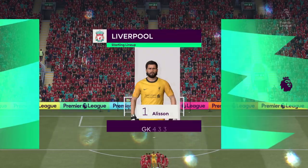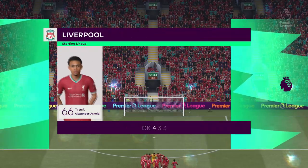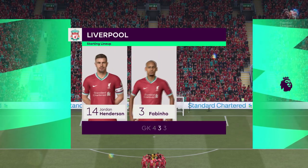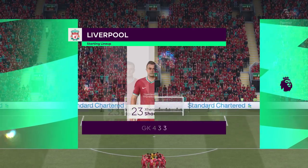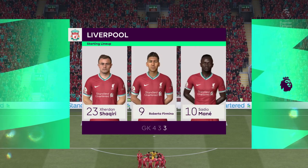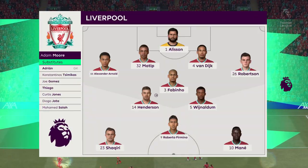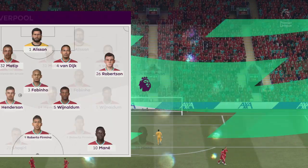And this is how Liverpool start the game. Alisson gets the nod in goal. Andrew Robertson starts with Trent Alexander-Arnold in the full-back positions. Jorginho Wijnaldum starts with Jordan Henderson in the centre of the pitch. And the idea is to have just the one striker up there trying to pose problems for the opposition.